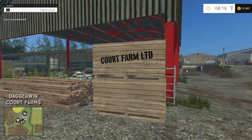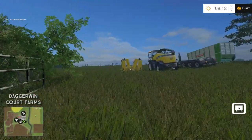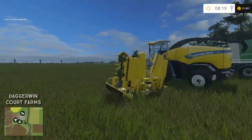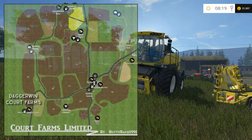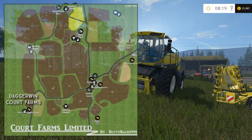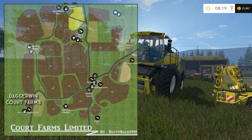Hello everybody and welcome back to another episode on Court Farms. Today we've got quite a big job to do - a silage harvest in field number 20. We actually went to it in the previous episode; it's near WM Evans Grain Store and it is ripe and ready to be harvested.